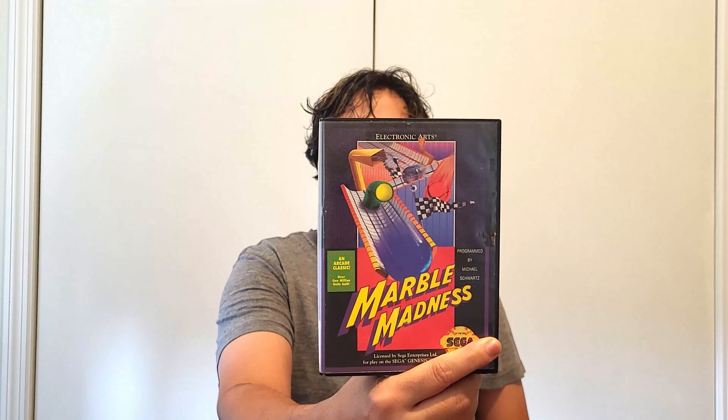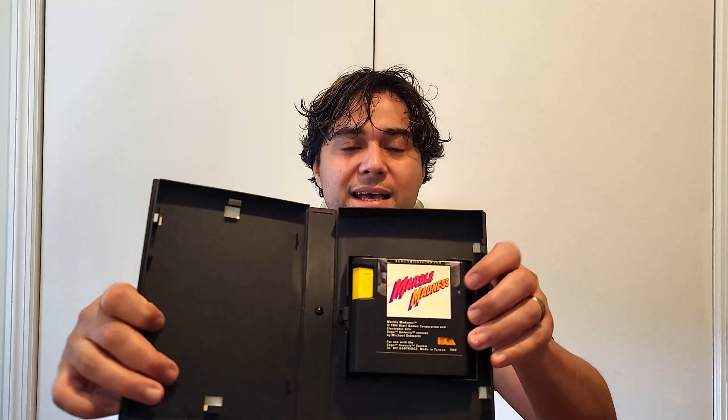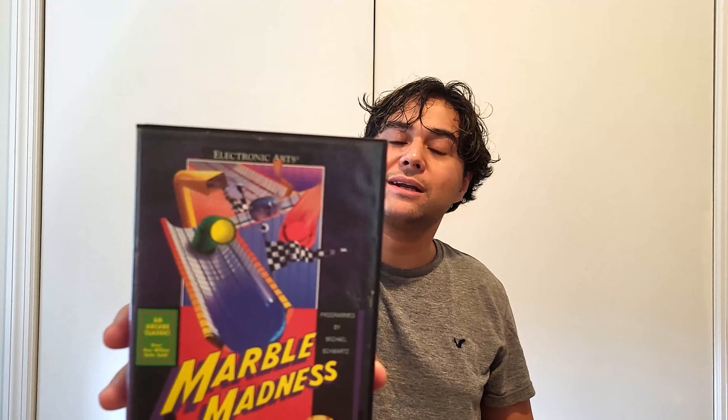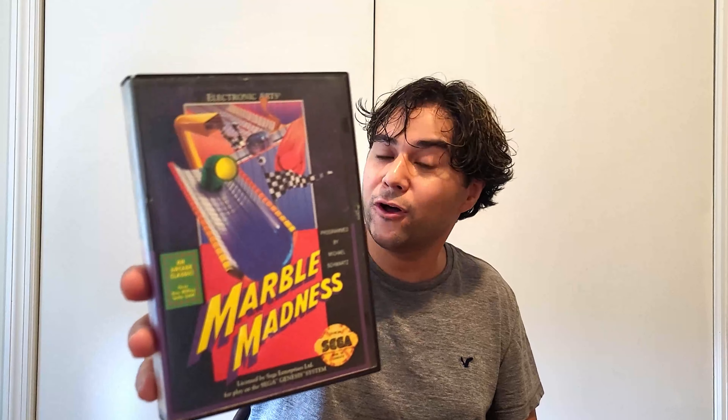Another game for this system — I would describe this as a puzzle game — this is Marvel Madness by Electronic Arts. Electronic Arts put out a bunch of games on these funky looking cartridges. Unfortunately there is no manual here, but the game is included. You can see it's one of the cartridges with the yellow tab — that was one of the ways you knew a game was published by Electronic Arts. In Marvel Madness, you try to get the marble to the end of the area without breaking it or having it fall off the platforms. Pretty fun.